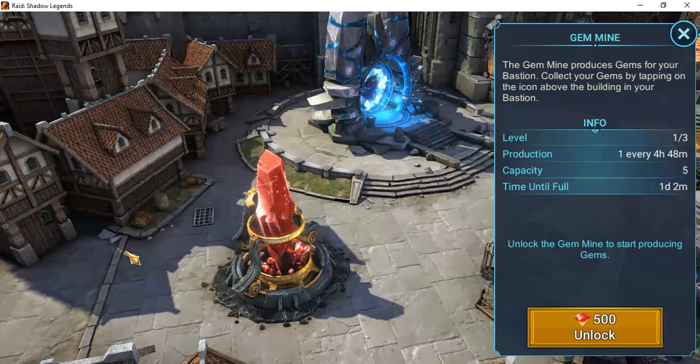I remember a veteran really pushing the thought of spending your gems wisely. So let's look at what the gem mine offers us. The gem mine produces gems for your bastion — you collect them by tapping the icon above the building. At level one of three, it produces one gem every four hours and 48 minutes.